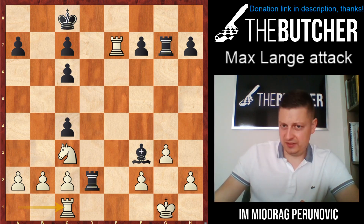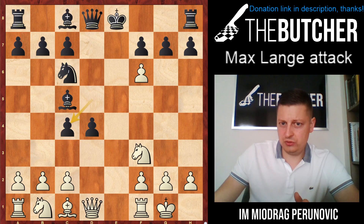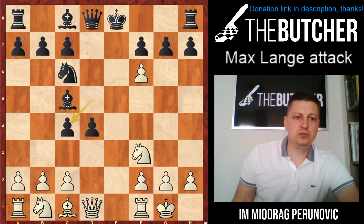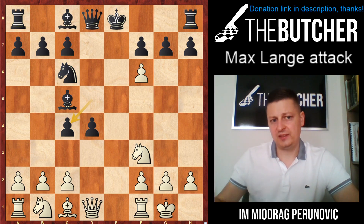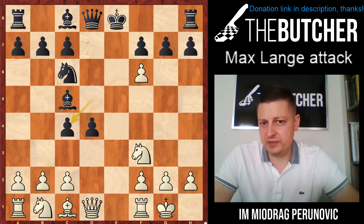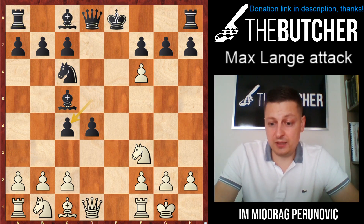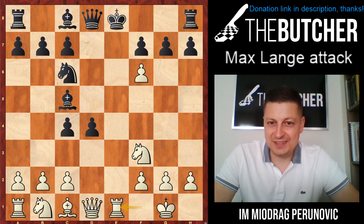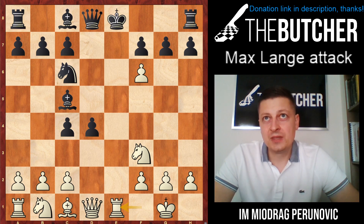I won't analyze this variation deeply — I'm just giving you an alternative option so you have two different lines: an attractive one full of sacrifices, and this more sound and solid one. But now the real thing comes — rook e1.